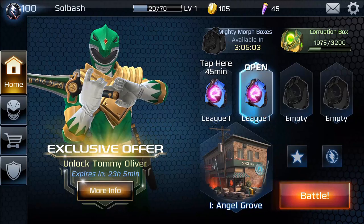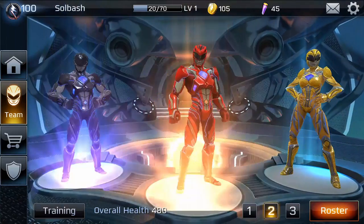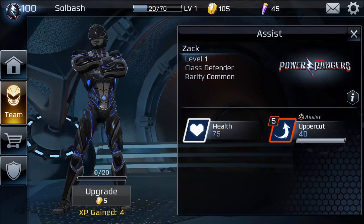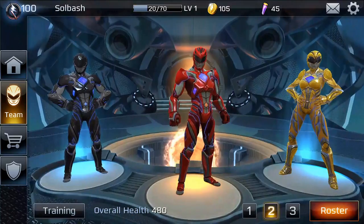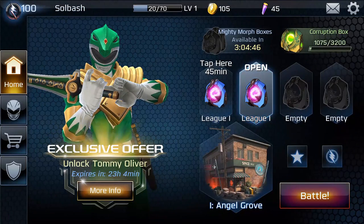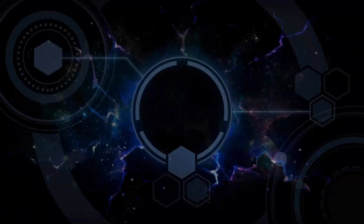When you begin, you already have your heroes. This is what you start out with right here — the Red Ranger, Yellow Ranger, and Zach the Black Ranger. Not sure which series he's from. This series came out when I was a kid so I had to play this — nostalgia is a big reason. Alright, so we've got some things we can open here.